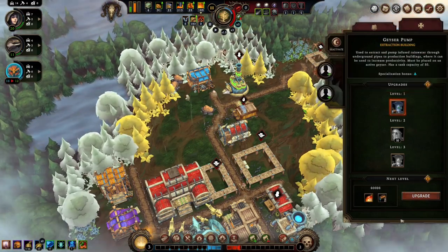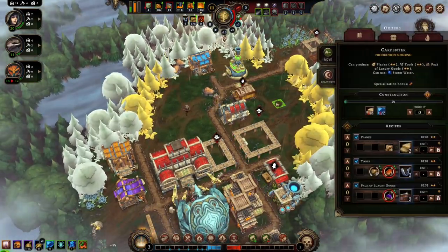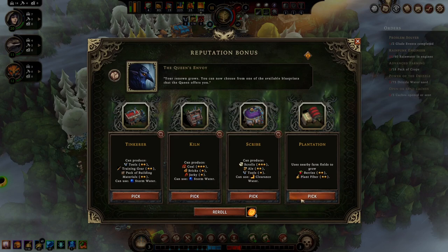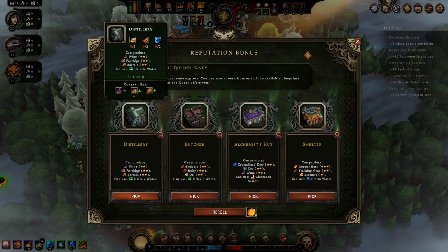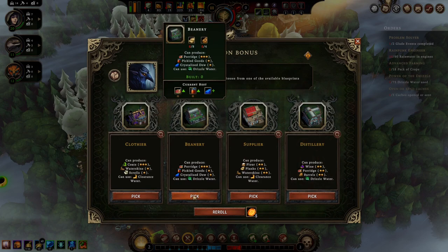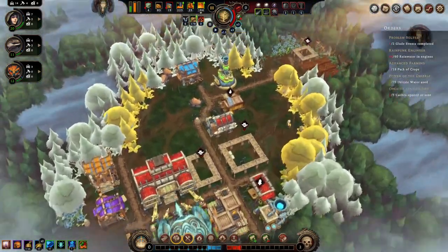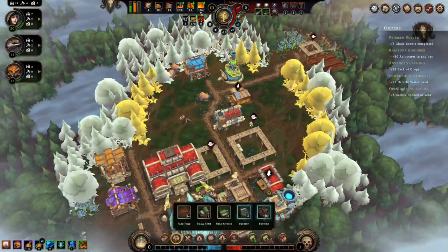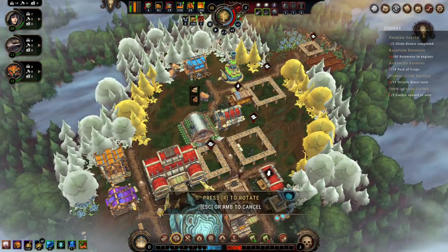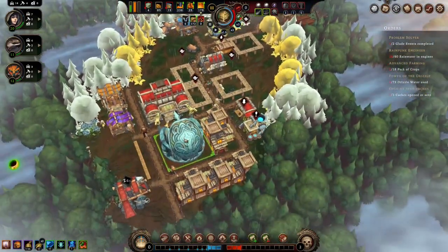We're going to eventually want to put a drizzle water thing. Let's do a reroll. We'll go with the butcher. Oh, the beanery will be very useful as well. I'll go with the chapter, why not? So the butcher. Beanery. I know I kind of overdid it on ways to make houses for the foxes, but I think it'll be useful.